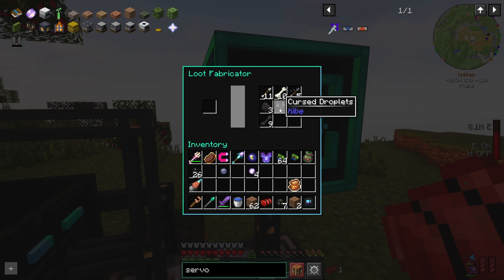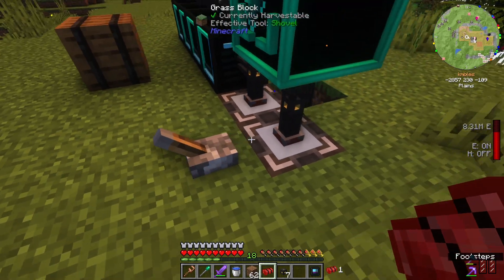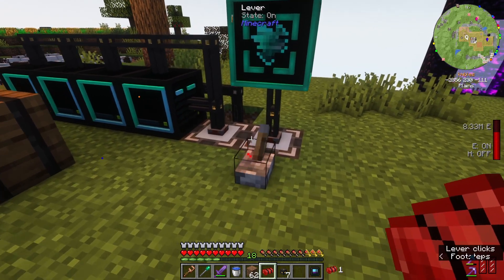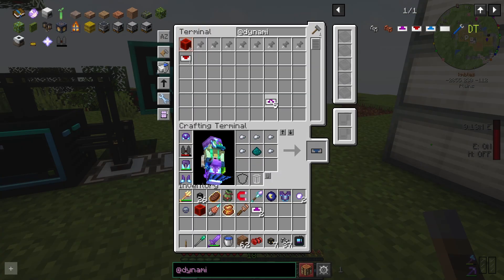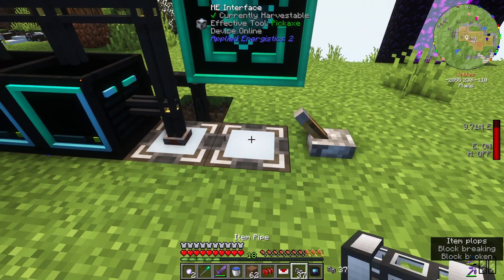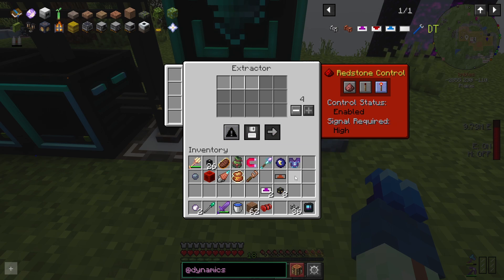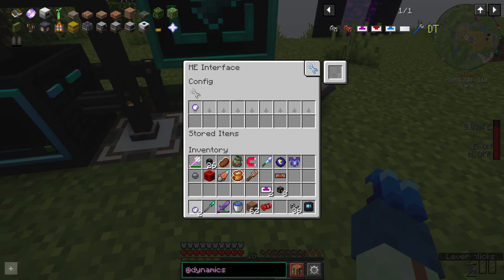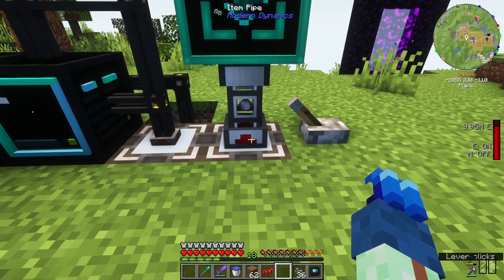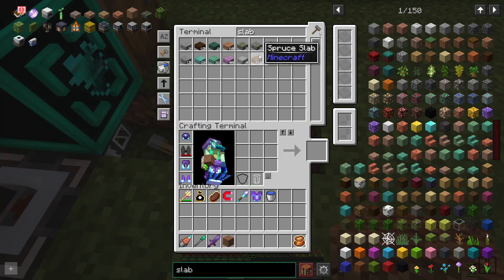We just got cursed droplets with a whole bunch of goodies there. That's pretty good loot, but I'm wondering if there's a way to turn this on and off. I think we could do it with these pipes from Modern Dynamics — use an extractor with a redstone signal set to high. Turn the signal off, put that in, it should stay still. Yeah, that's not going anywhere, and when we power it we'll see it come through.